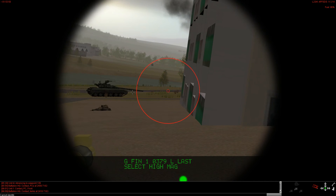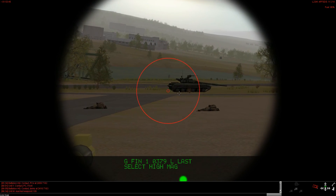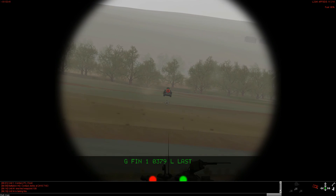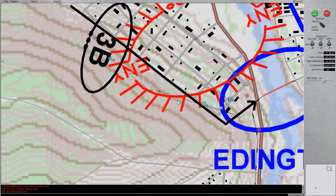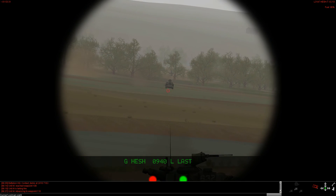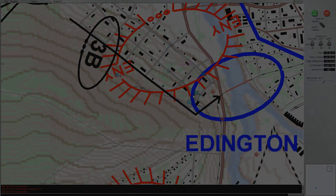The ZSU-23-4 was on the other side of the river. I should have switched to thermals in this situation, since I was having difficulty identifying it until it shot at me. Fortunately, it did no damage, and I was able to make quick work of it. My units continued to move south, clearing the objective. We found very few remaining enemy forces. Resistance was light.